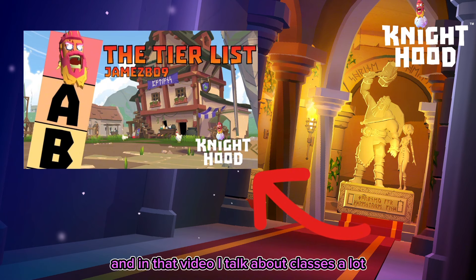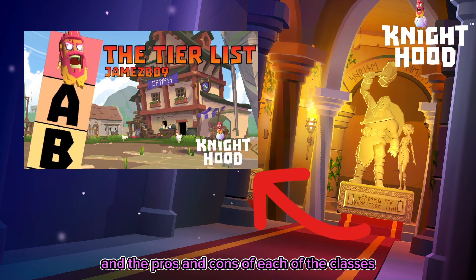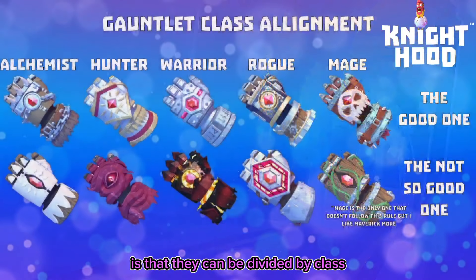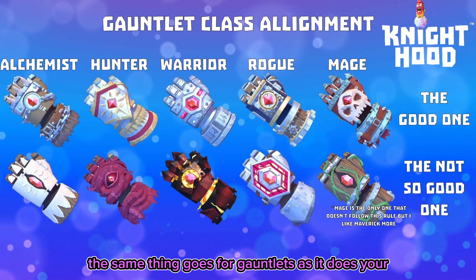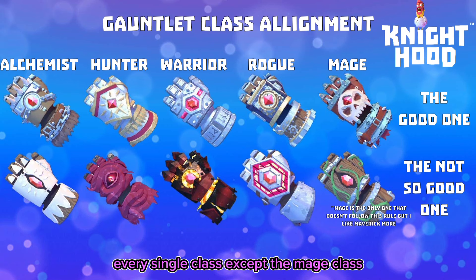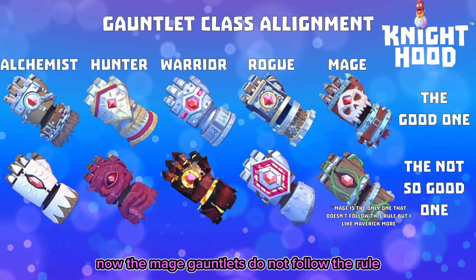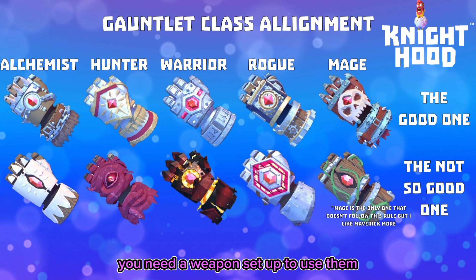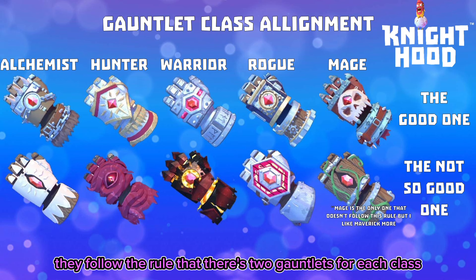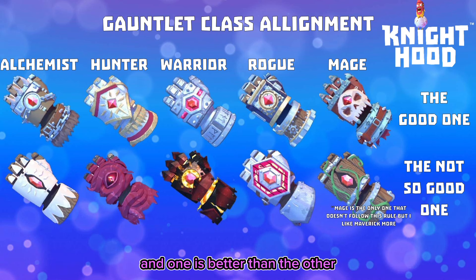The last video I did was the tier list video where I talk about classes and how to choose your own class. The easiest way I can explain gauntlets is that they can be divided by class — the same thing goes for gauntlets as it does your build. Each class has two gauntlets, and generally one good gauntlet and one not so good gauntlet, every single class except the mage class. The mage gauntlets work differently — they work off of your weapon and can be used for any class.